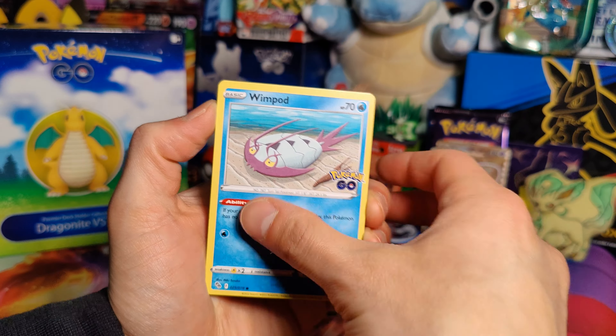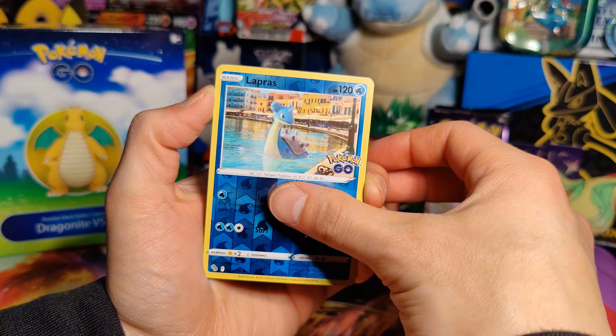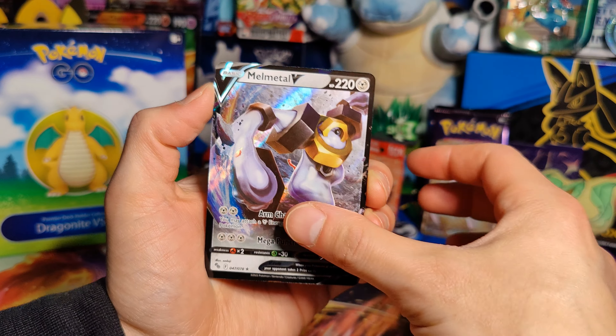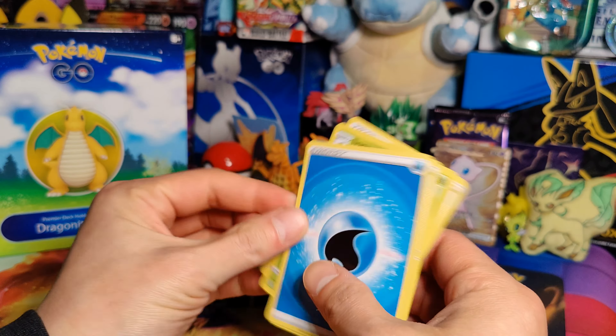Alright, pack one: Bidoof, Wimpod, Hyduv, Magikarp, Meltan, Lapras, and a Melmetal V. Not what we needed. Water Energy, Candela, Ivysaur, Spark.